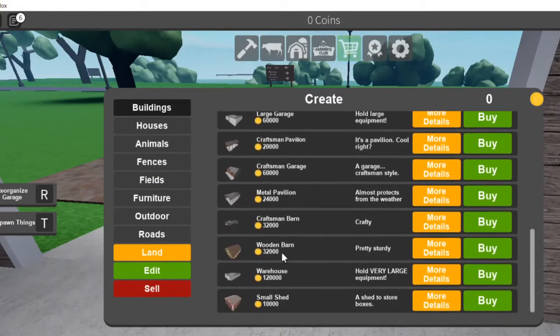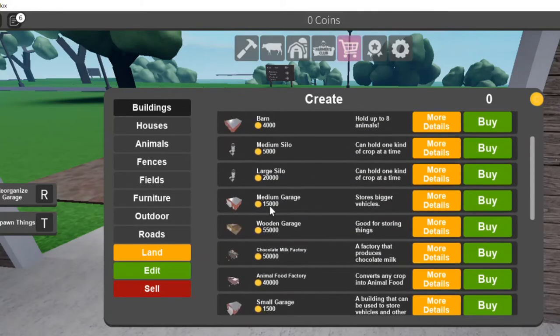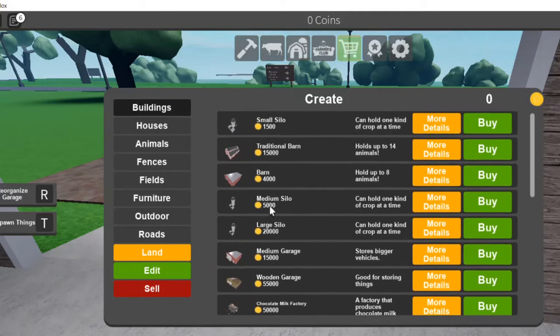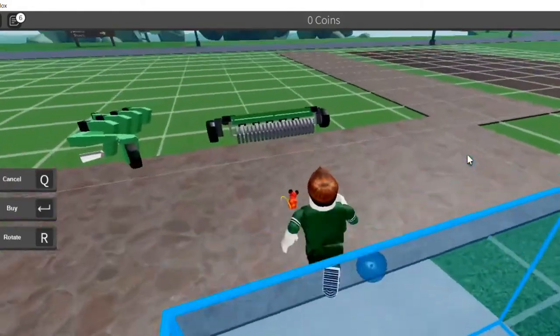You can buy things here. It's $10,000 for a shed, $60,000 for something else, $20,000 for a pavilion, $15,000 for a medium silo, and $5,000 for another item. We've got to get a silo — it would be so good to have a silo. $15,000 for a small silo. If we go to fields — standard field, forest — we're gonna buy a field. We need to buy another field, guys.